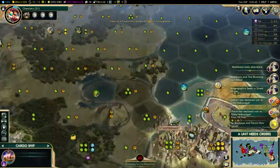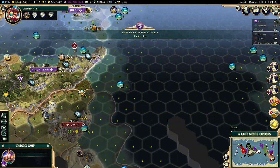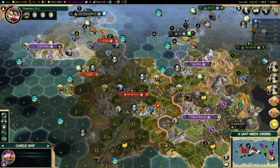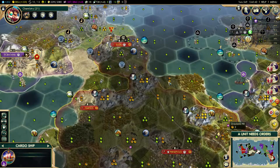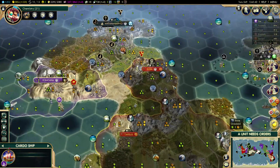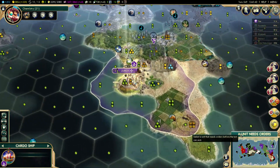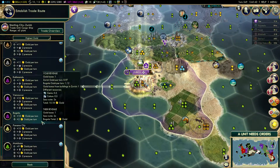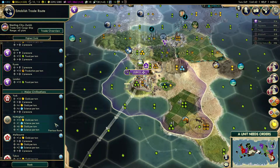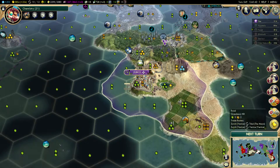Poor Oda Nobunaga. Palenque is over there on the other continent, and Darius is over here — oh, he refounded the cities I razed. That was smart of him. I guess I can always raze them again. Where did you go before? Into Nottingham — that's fine.